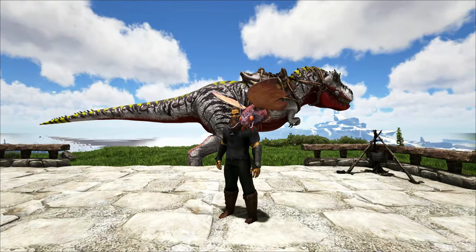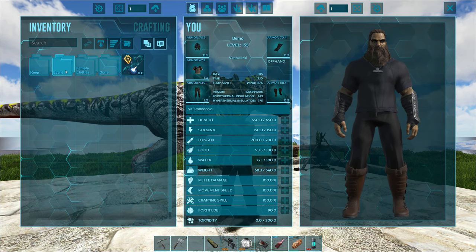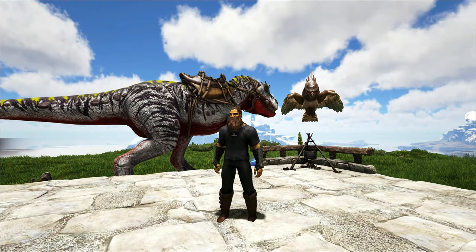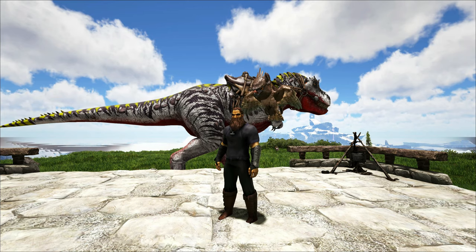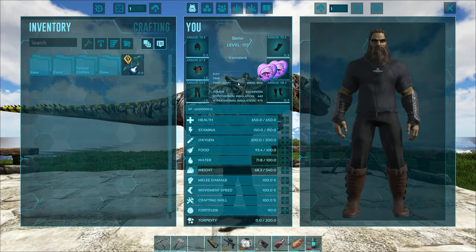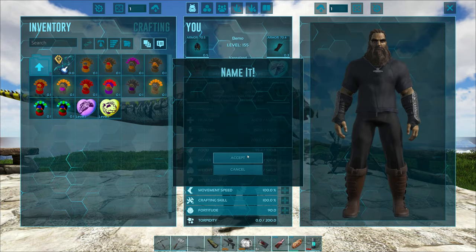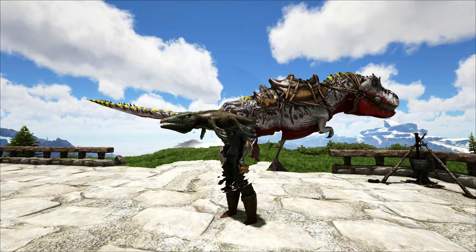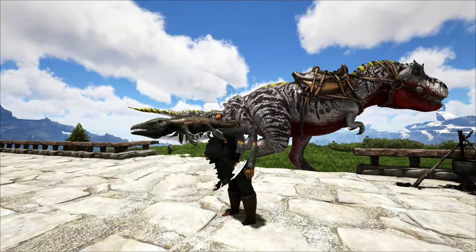I wonder if it does an idle animation where it drops the little gas balls and stuff — that'd be kind of cool. Next one is going to be the Fjord Hawk from this map here on Fjordur. Kind of neat — it's a small shoulder pet anyways, but it's got the bigger head and smaller body. Not too bad. We've also got a Mosasaur. He's a little water ball — the head looks a little weird on him, but kind of does on all the chibis.